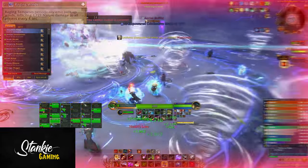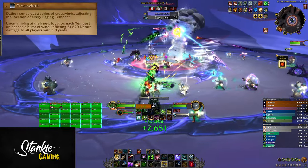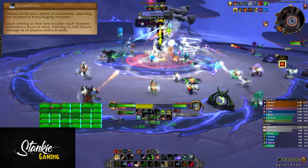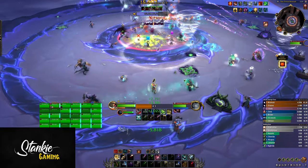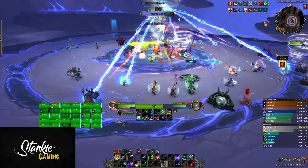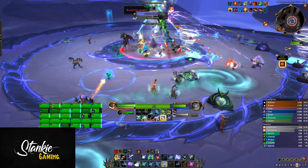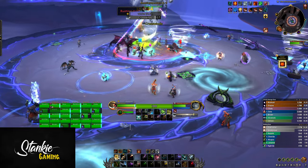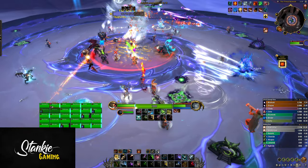More tempests means more raid damage. Every now and then the boss will cast Crosswinds, like an angry breeze. This adjusts the location of all active Raging Tempests — similar to the last boss in Mechagon Workshop, these tempests get an arrow pointing toward their next location and a circle on the ground showing exactly where they'll stop. They can travel across the entire platform or just a few yards forward.